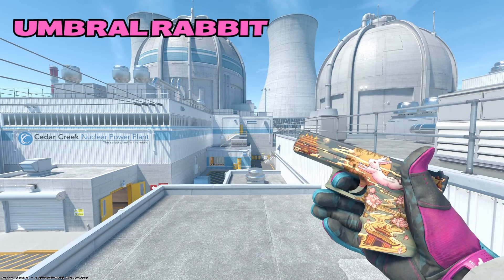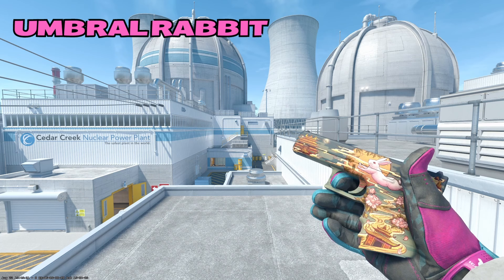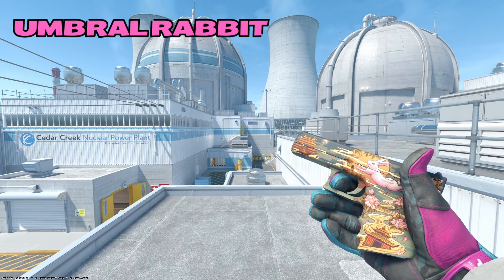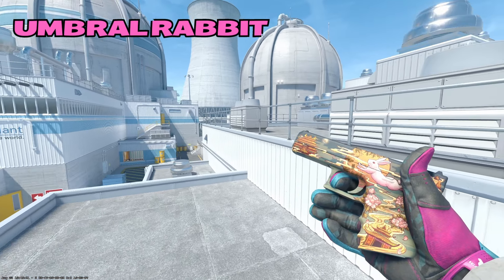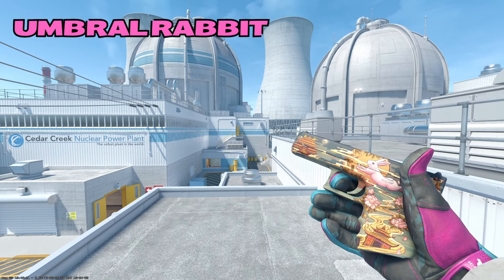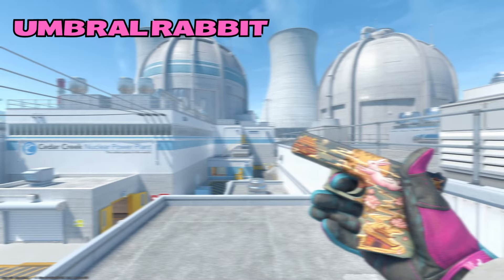Starting out on the Glock, our budget option is going to be the Umbral Rabbit. I wanted to throw in a budget option because the other pink Glock on this list is kind of expensive. I've spoken about the Umbral Rabbit a lot in recent videos and I think it's just a wonderful skin. It's absolutely beautiful, the artwork's amazing, and you have the pink flowers and the pink rabbit right across the top of the skin. I think it's a great spot for a budget pink option.